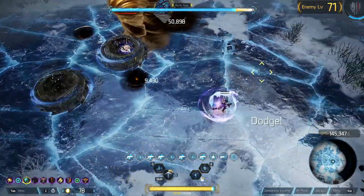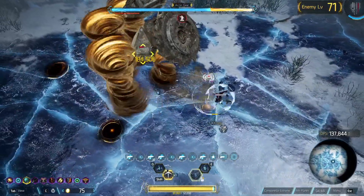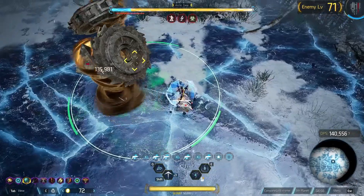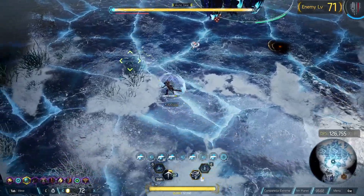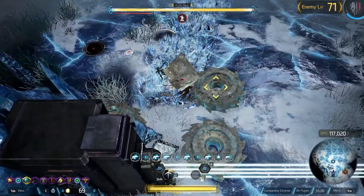These are key to skipping phases because what will end up happening is: it will drop the status effect, turn gold, be immune to statuses whilst it's in that gold phase but still able to be damaged. The gold phase will end whilst it's still in its attack animation, and then you can reapply the CC. You'll see this again in the Sandman clip in a minute.